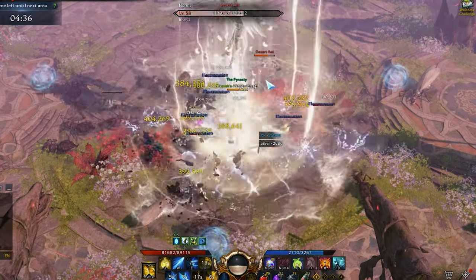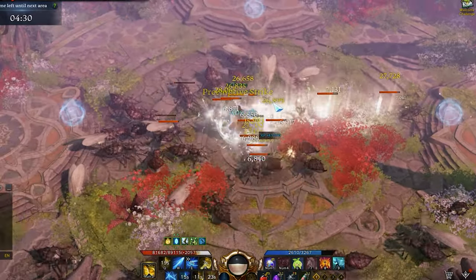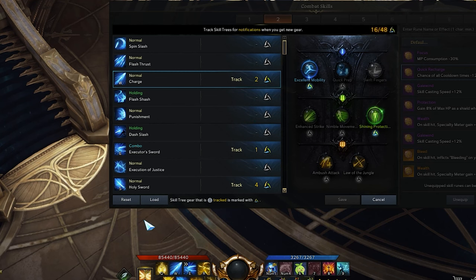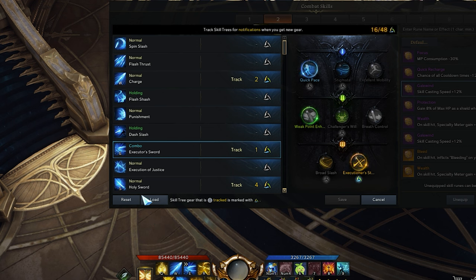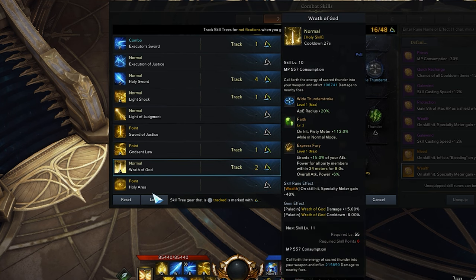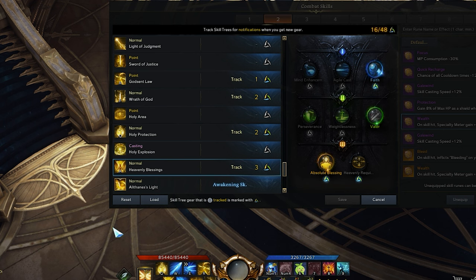Paladin has flexibility with tripods because gear can't upgrade a good portion of the skill tree choices. Sticking with the default build, you'll only need 13 tripods — the five free slots are open to upgrade any alternative abilities you swap to often. For your default build tripod choices: Charge gets Excellent Mobility and Shining Protection; Executor's Sword gets Executioner's Strike; Holy Sword gets Positioning, Outburst of Light, and Release Light; Light Shock gets Powerful Shock; God Sent Law gets Shield; Wrath of God gets Faith; Holy Protection gets Quick Pace and Lingering Power or Robust Protection depending on whether you run Purify; and Heavenly Blessings gets Faith and Absolute Blessing. The five remaining slots are open for alternative or situational abilities.